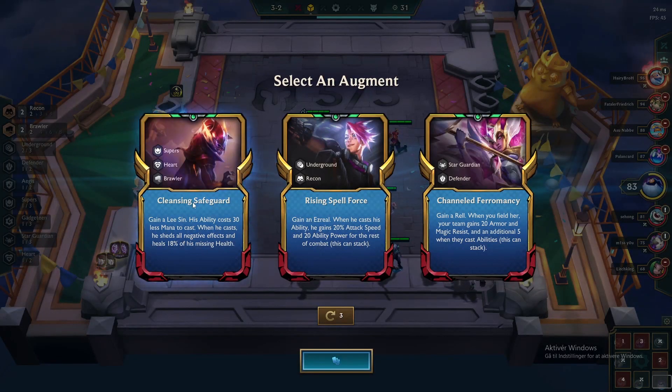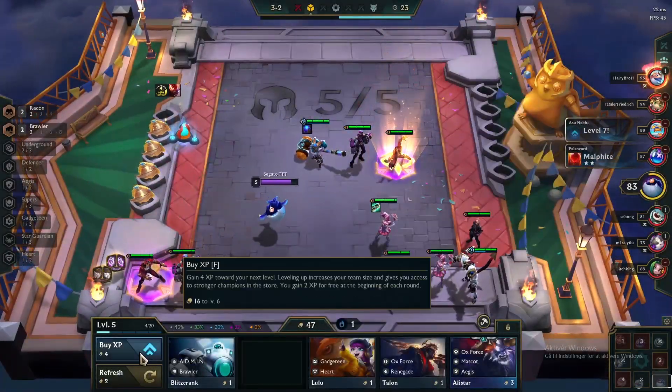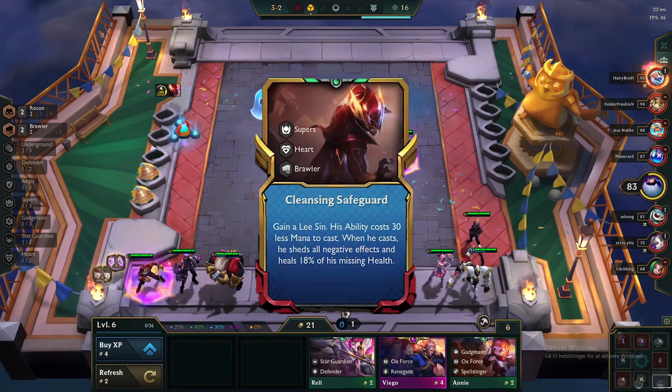Lee Sin's carry augment is absolutely broken and you get to pick it in round 2-1 or 3-2 — you have yourself a freeway to the top of the game. The augment gives Lee healing every time he casts his spell and that will keep him alive for ages. Are you getting yourself the augment?